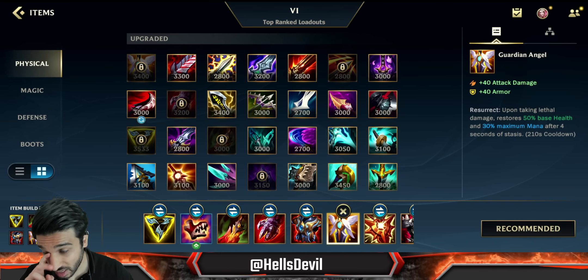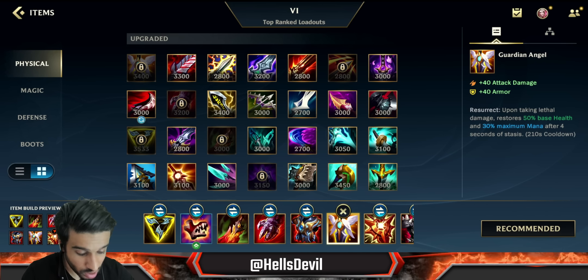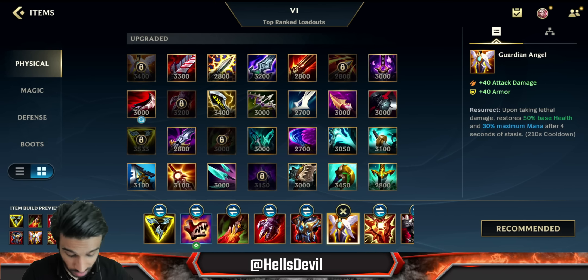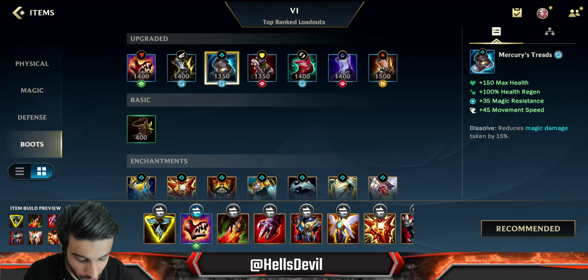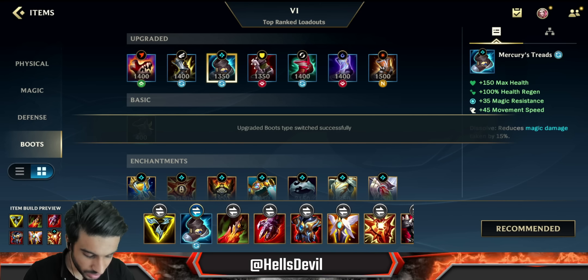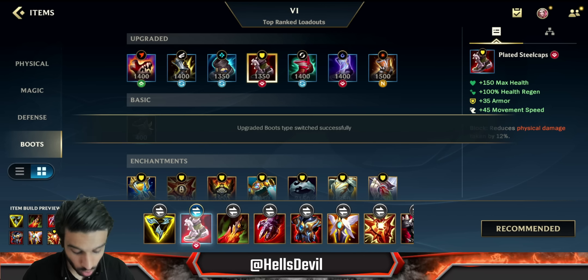Don't forget Vi has a second ability which constantly gives her a shield too, so you can constantly get shields all the time. For the boots I recommend one of two: Mercury's Treads against heavy AP, or Plated Steelcaps in a normal game.